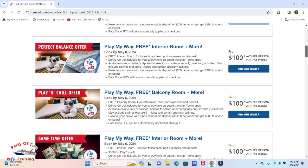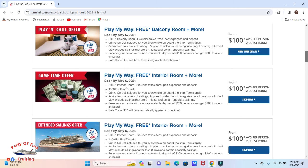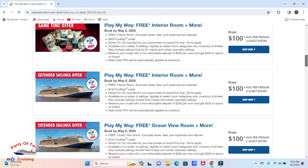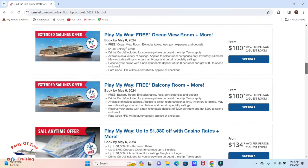The perfect balance offer is a free interior room. Notice there's no free play on this one, but I still get those free drinks everywhere, and it's still a 15-drink limit. Here I get a free balcony room, which is generally what I look for, especially if it has free play to go with it. Here is a game time offer — Play My Way — a free interior room with $500 of gambling money. I'll normally book this on the Paradise out of Tampa so I don't have to spend money on parking or much gas.